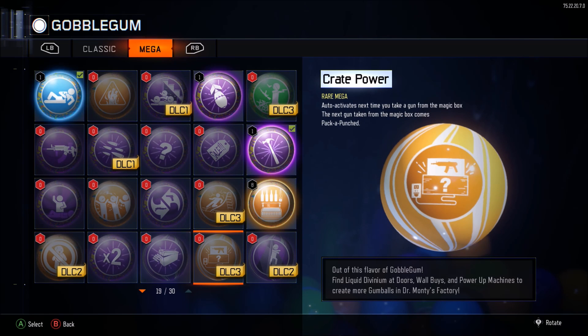Next one we've got is Crate Power. This auto-activates next time you take a gun from the magic box, and the next gun taken from the magic box comes upgraded. That's almost like Wall Buy, except this could be a little more useful. Because let's say you get that Ray Gun, the Haymaker, or the Bretchy — some good gun. Whatever your favorite gun is, make sure to post that down in the comments below.